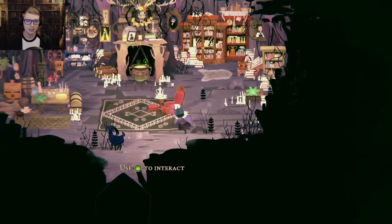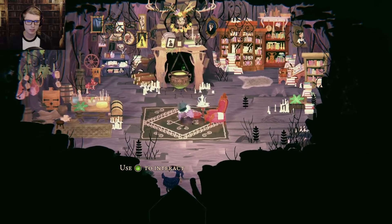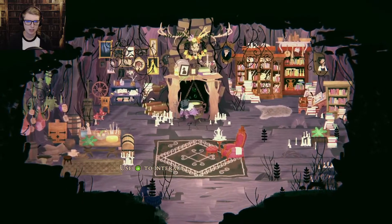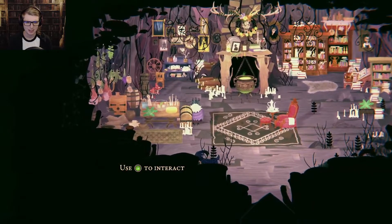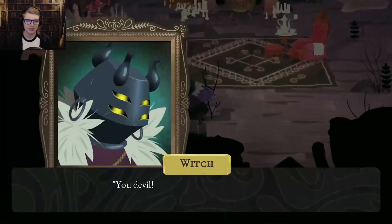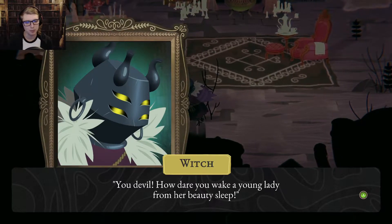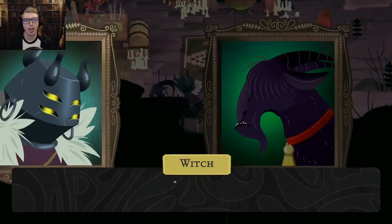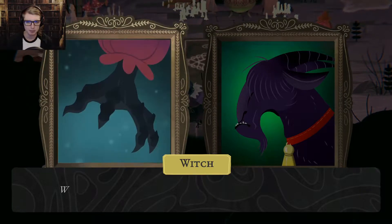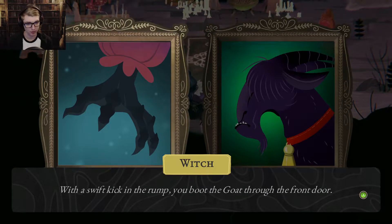Can I interact with my chair? And it's so frillow. Am I interacting with it, or am I just thinking of it? Go... What are you doing in my house? You devil, how dare you wake a young lady from her beauty sleep? Shoo, get out of my house, you mindless beast. You're making a mess. With a swift kick in the rump, you booed the goat through the front door.